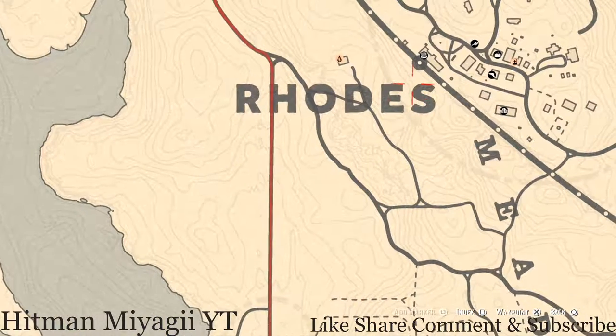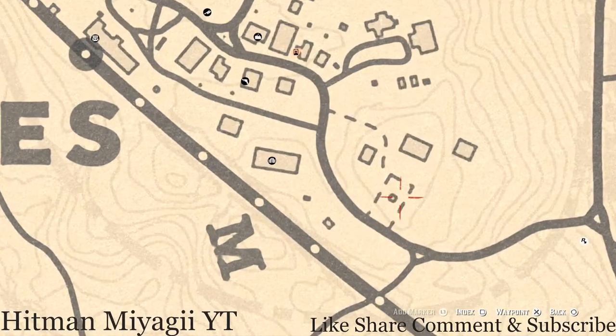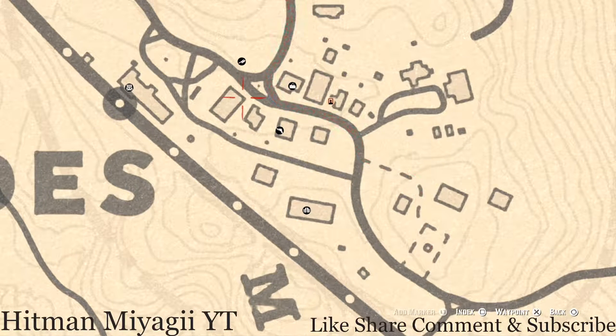Up in Rhodes, right here inside this gazebo on the table you'll get a Four of Wands tarot card. On top of the bank at this location you'll get a Four of Cups tarot card — you enter the bank from the back using a ladder that lets you get to the top.